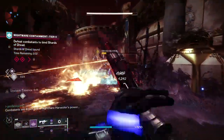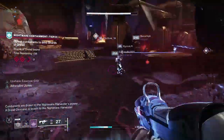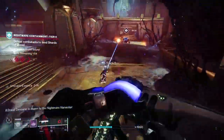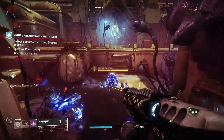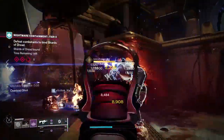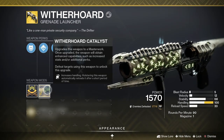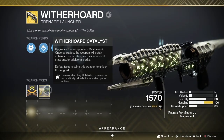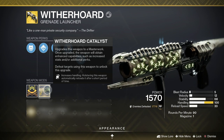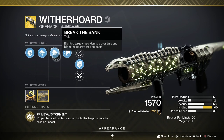The Wither Horde has long been one of the best exotics in the game. Its ability to deal out massive damage over time in such a large area has found the Wither Horde being one of the go-to weapons for many raids, dungeons, and other in-game activities within Destiny. And with its catalyst providing the Wither Horde with auto reloading features, the cost is well worth it to get this exotic grenade launcher.